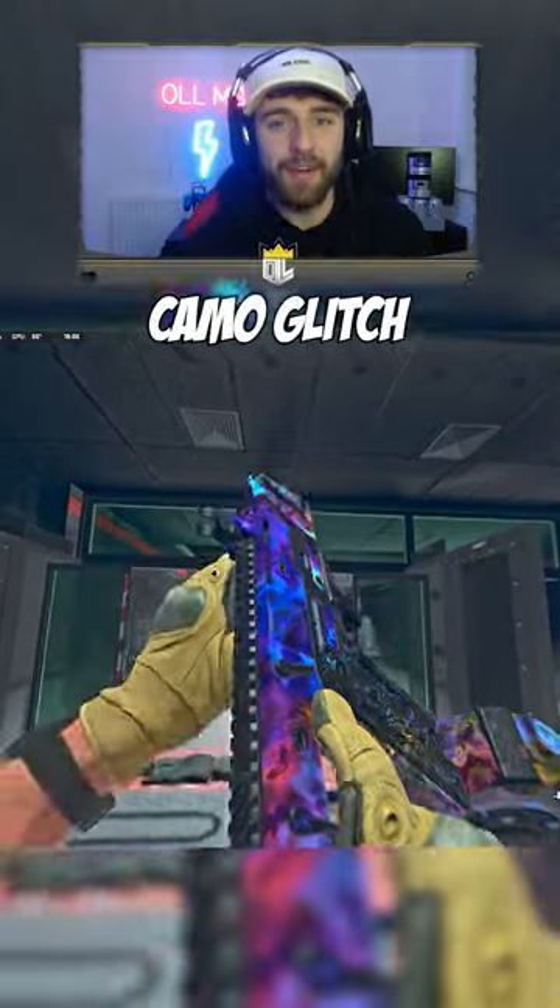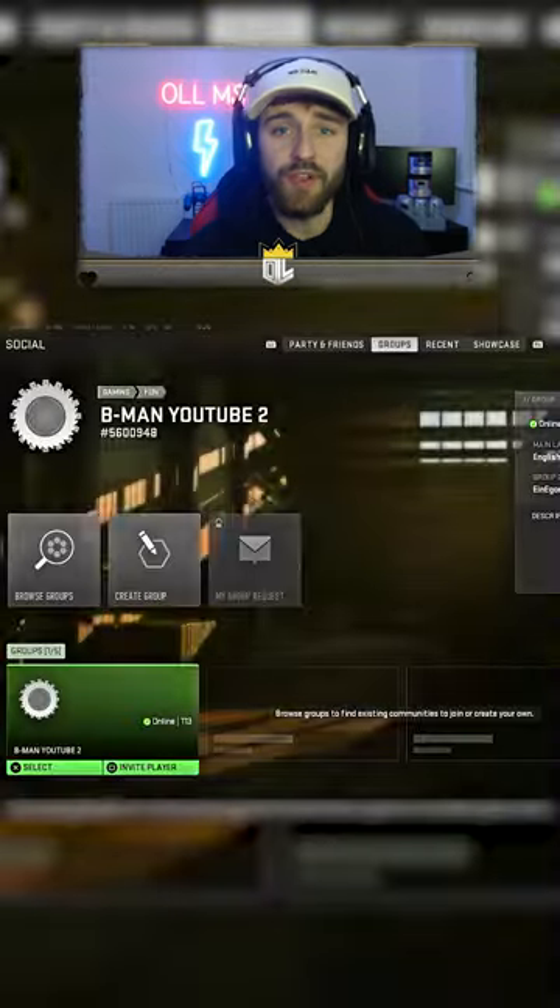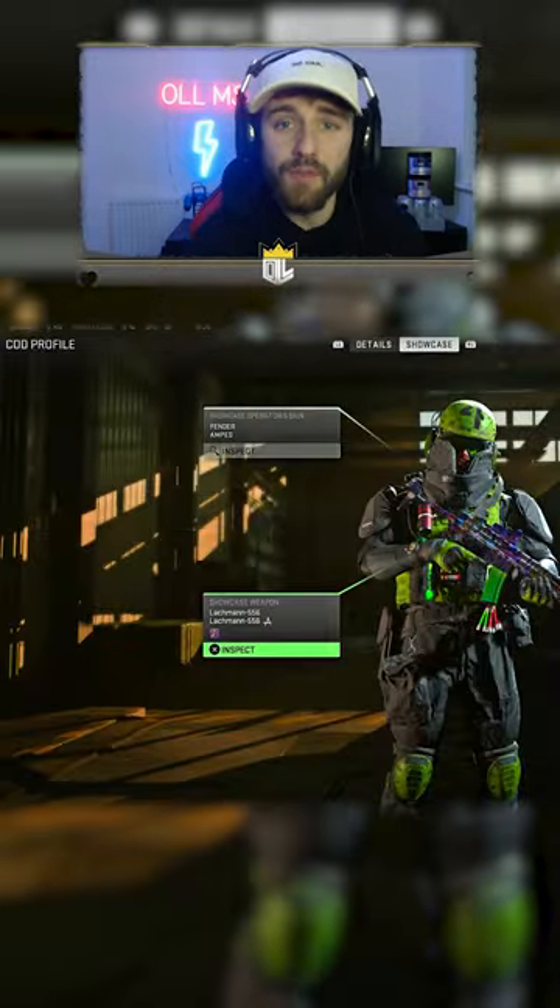There's a brand new simple camo glitch in Warzone 2. Just watch. Finally! All you've got to do is go to your friends list, click on showcase and view their weapon build.